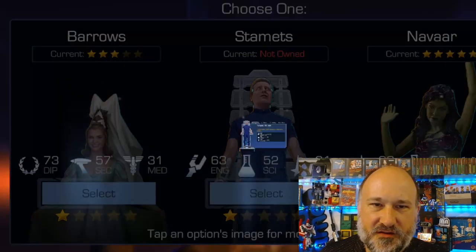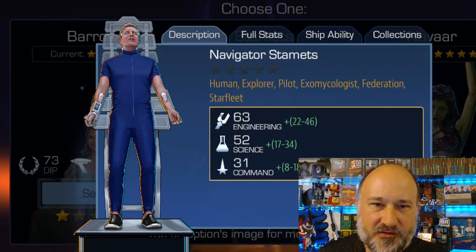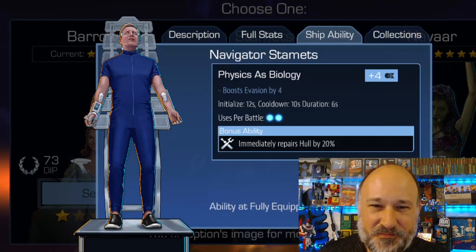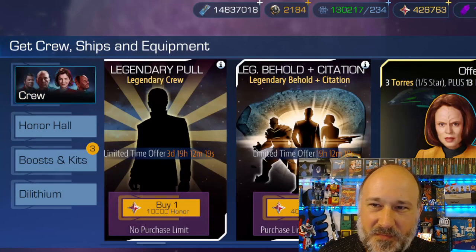Let's look at Navigator Stamets. I think they fixed this one recently — he was missing a whole bunch of traits until the audit came through. Now everything looks right: Human, Federation, Starfleet, Exomycologist, Explorer, Pilot. The ENG primary is interesting, but unfortunately he only has one stat-boosting collection. He's probably not going to get another pass. Navigator Stamets disappoints — he has a repair crew ability with high initialize and low cycle, but only two uses per battle, which is absolutely useless for Fleet Boss battles. Going to go with the star on Tony Barrows.